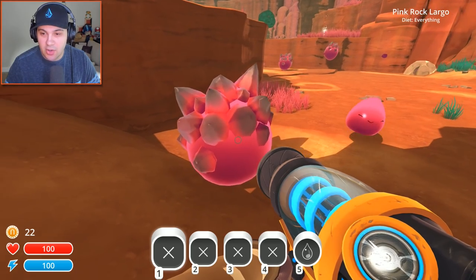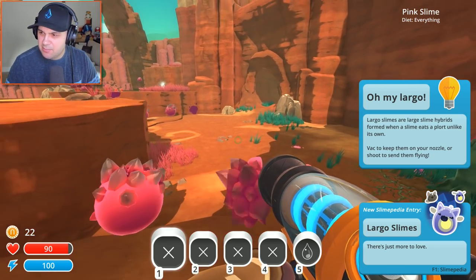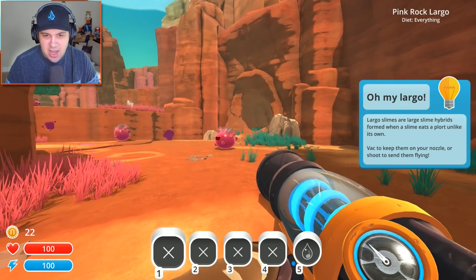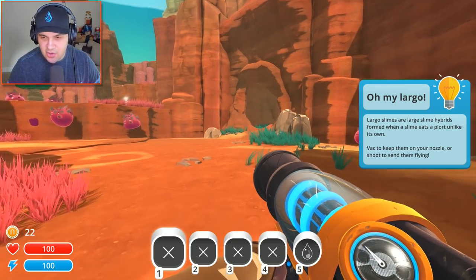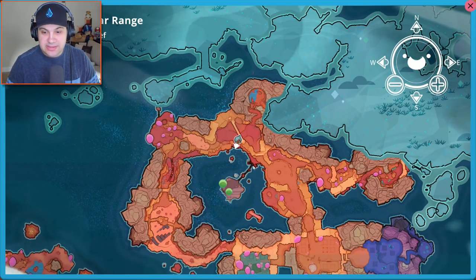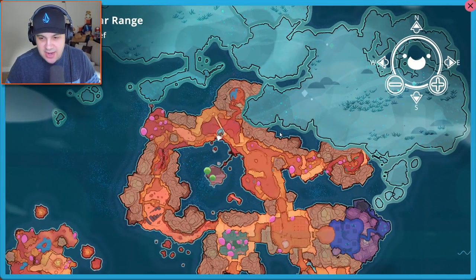Can I just suck you up? Largo slimes are large slime hybrids formed when a slime eats a plort unlike its own. Vac to keep them on your nozzle or shoot to send them flying. If I suck them up, can I carry them back to my ranch? That guy kind of hurt me. What is this thing over here? It's a map! I didn't even realize that we had a map. The world is actually quite large here. Did not realize how big the world of Slime Rancher was. We have a lot to explore.